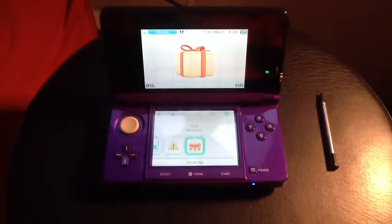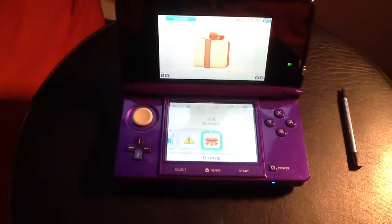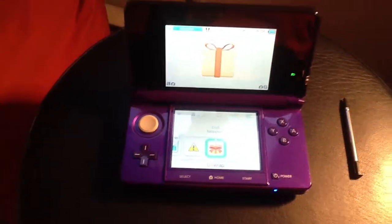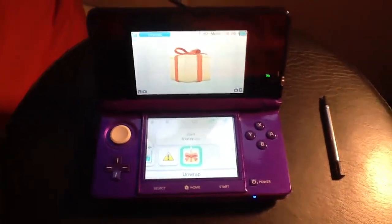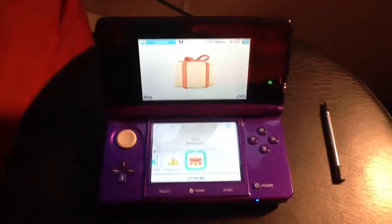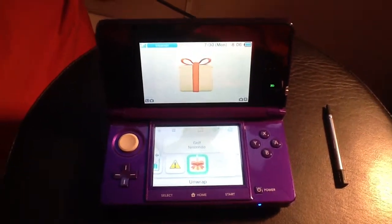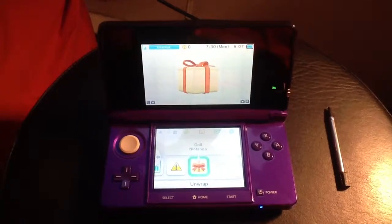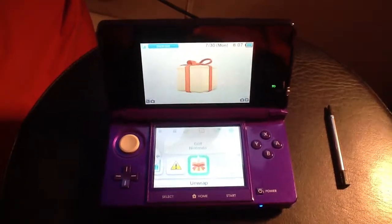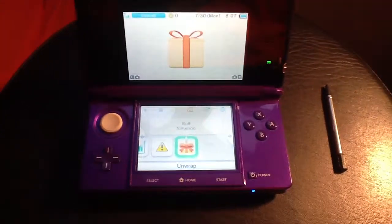Hey, what's going on guys. In this video I'm going to show you guys something that I bought from Club Nintendo today. It's another 3DS game — it's a Game Boy downloadable 3DS game. It's called Golf. The hazards on the course change as you play, making for a unique experience. You can enjoy hours of realistic golf action with 32 full-fledged courses to master.